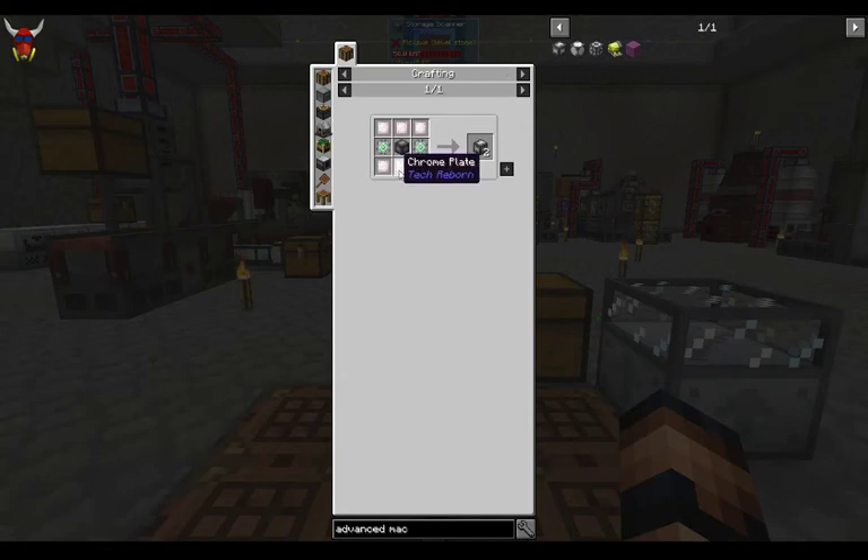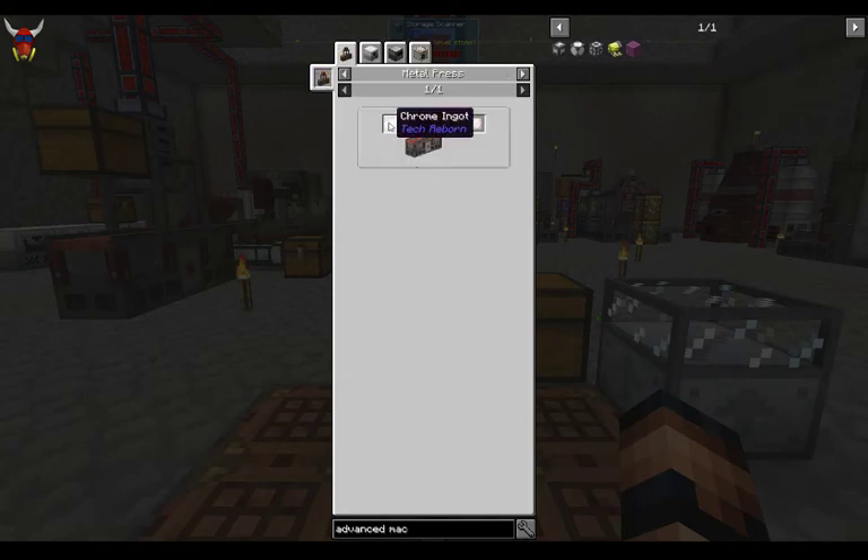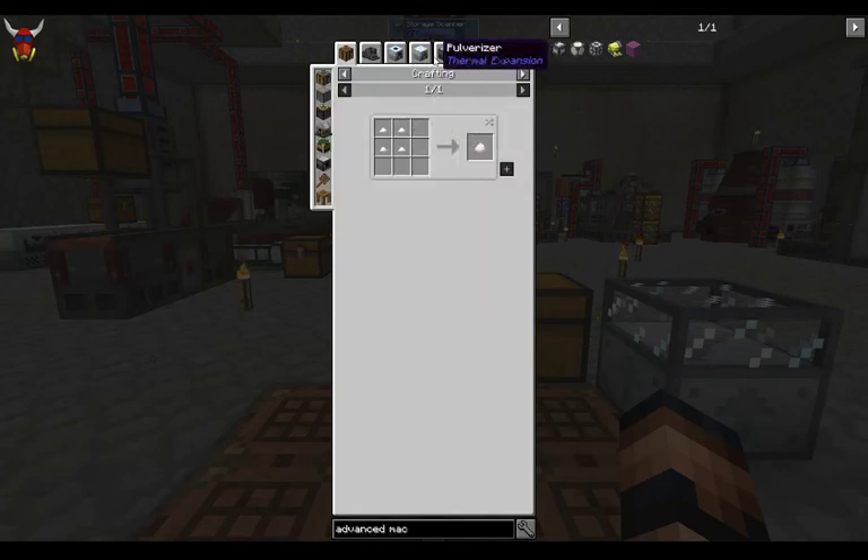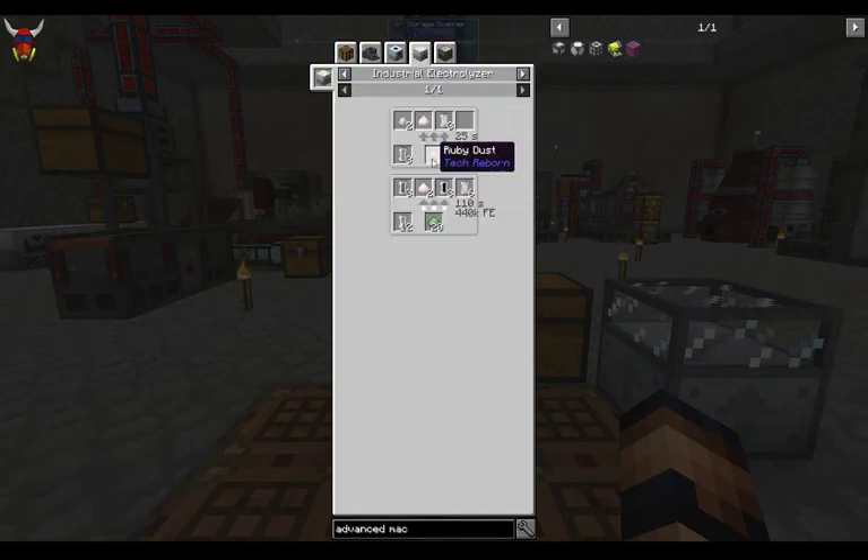Anyway, if we didn't go over this before, chrome really isn't all that difficult to come up with. This is going to come from the industrial blast furnace as well, except it's going to come from ruby dust.